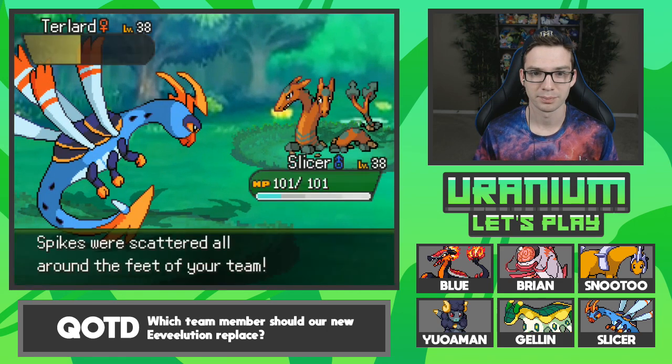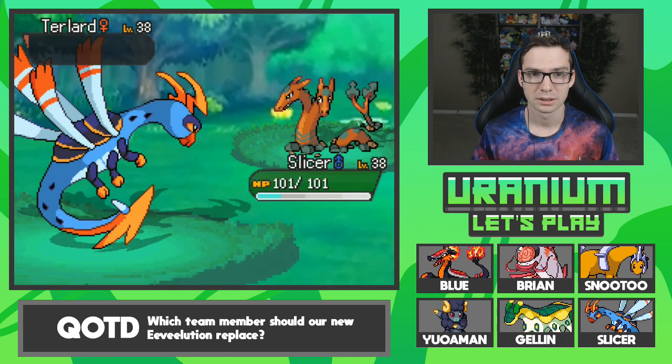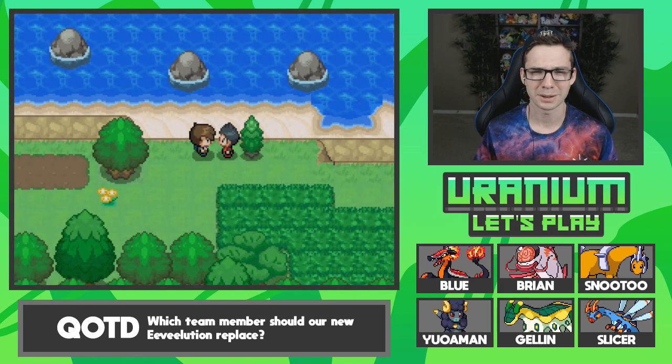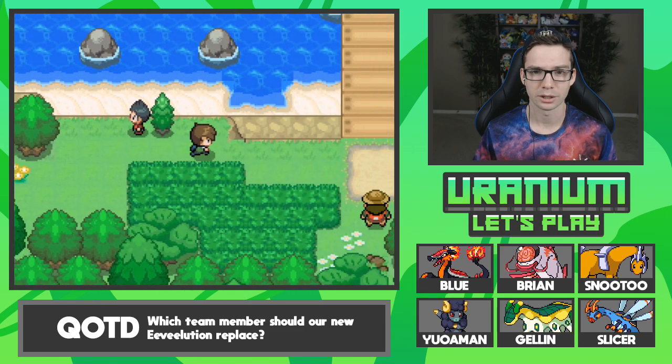Two-hit KO. He used Spikes — that's fine, we'll stay in it. We are not... oh yeah, that was his only Pokemon. He set up Spikes when he only had one Pokemon? I do not want you calling me.